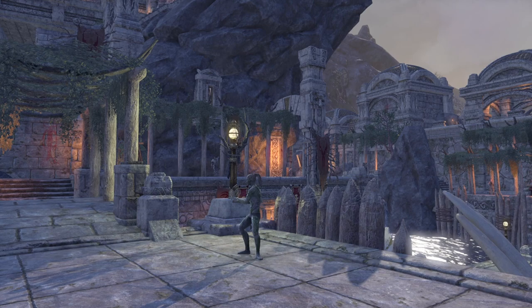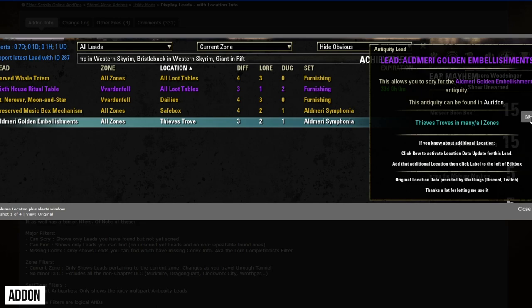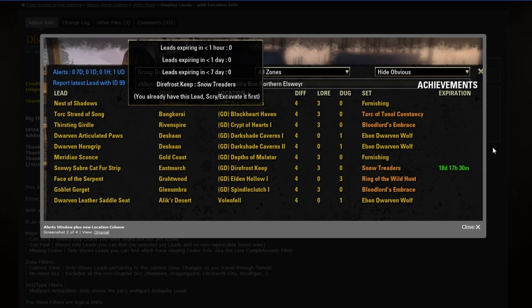If you play ESO on PC I highly recommend you to get the addon Display Leads. This addon helps you to find lead locations, what leads you have found, and many more things. This addon is super useful and easy to use. I will post the link for the Display Leads addon in the video description.